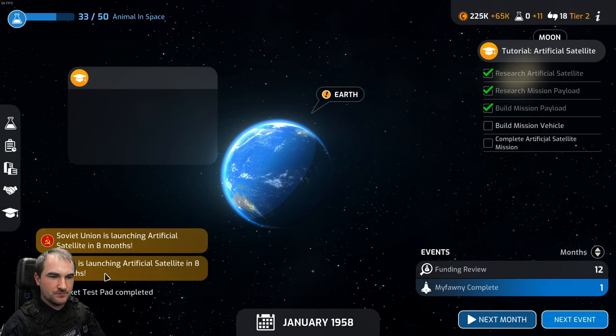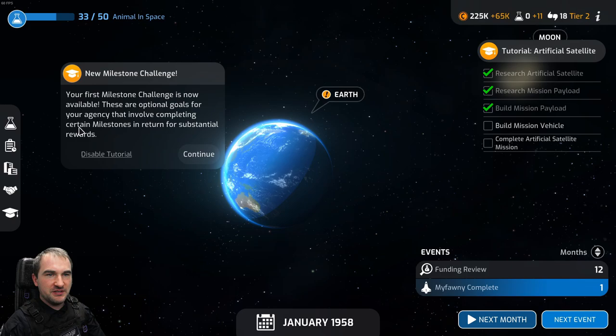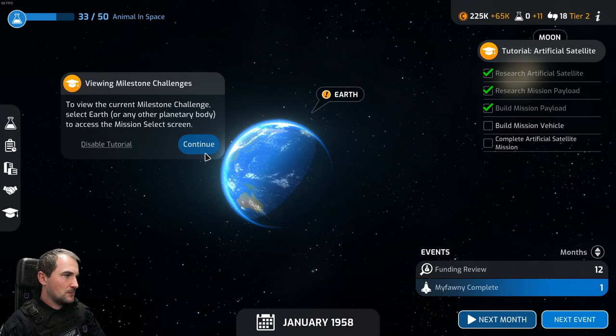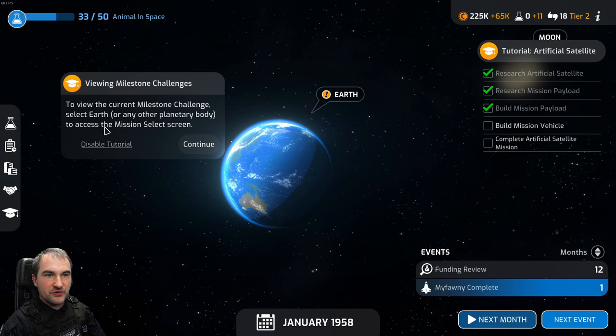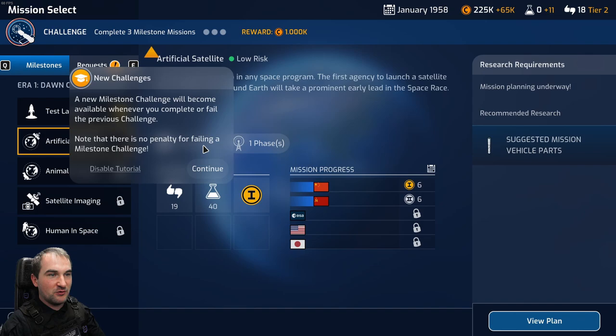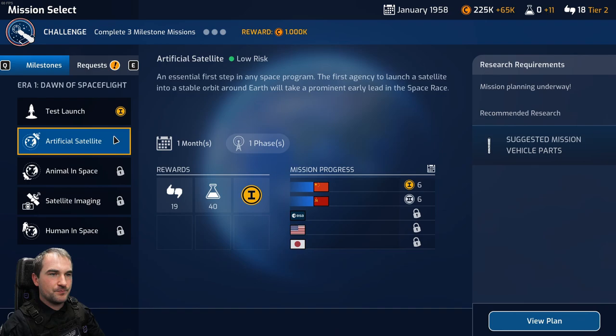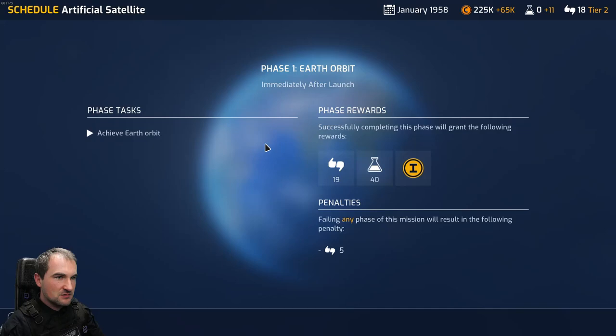Your first milestone challenge is now available. These are optional goals for your agency that involve completing certain milestones in return for substantial rewards. Review the current milestone challenge for the artificial satellite mission. Mission progress - they're first and second. Your current milestone challenge can be found here along with the required objective and reward on offer. A new milestone challenge becomes available whenever you complete or fail the previous one. There is no penalty for failing a milestone challenge.